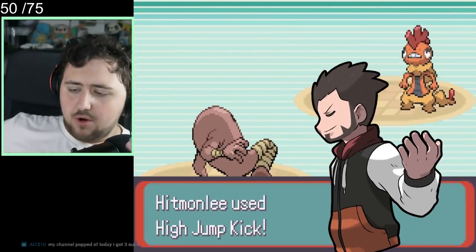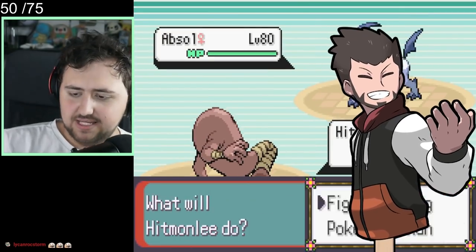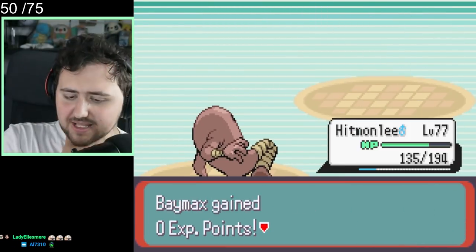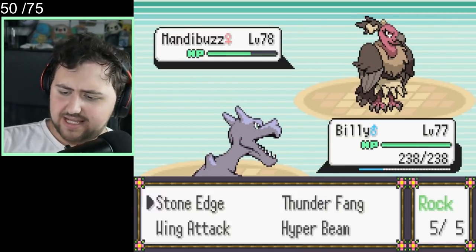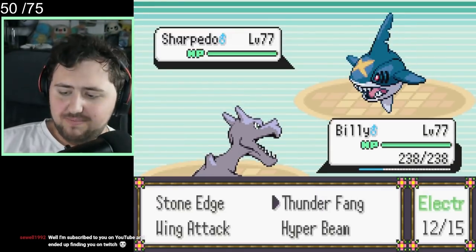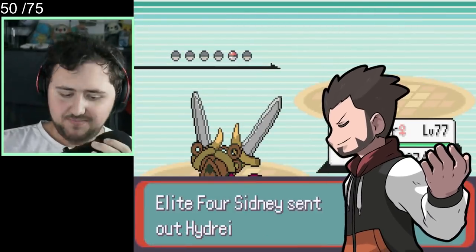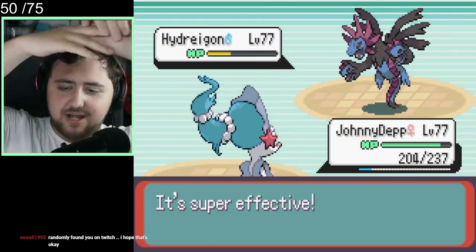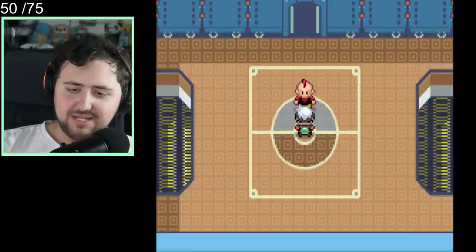We're taking on Sidney first. He kicks off with Scrafty, which we go for High Jump Kick. We've given Hitmonlee a Choice Scarf, so he's Choice Scarfed into the High Jump Kick, and it's enough to sweep through his first three Pokemon. He has a Mega Absol which scared me the first time, but we can sweep through the first three Pokemon without too much trouble. The Mandibuzz takes us out, but we switch and use Thunder Fang to take it out with Billy. He just has Sharpedo and one more Pokemon left, having already wasted his Mega. He's got a Hydreigon, but our boy Brioni uses Fairy type moves — specifically Moonblast — and Sidney has been defeated.